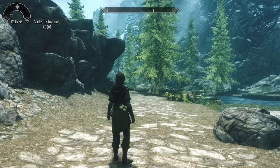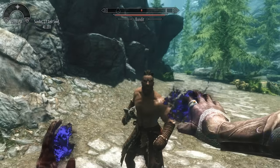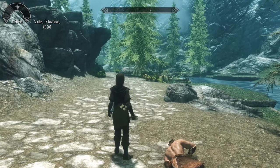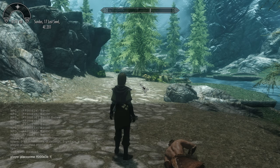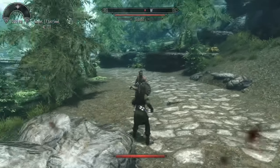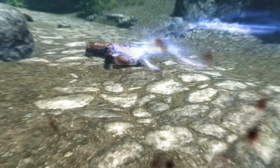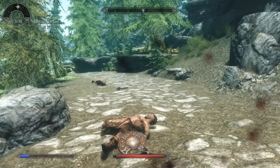We'll summon a bandit so you can see the damage over time. Here's your bandit outlaw. As you can see, the effects of the spell actually did start to drain him. We'll take off god mode here and just kind of show you the overall effects — let him do a little bit of damage towards me. As you can see, I started to drain a little bit of his health as he took damage.